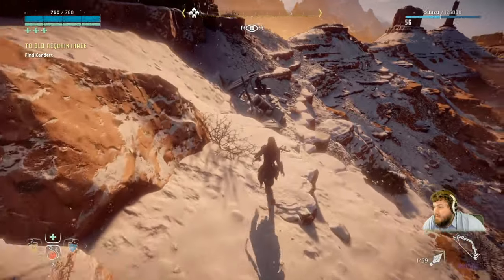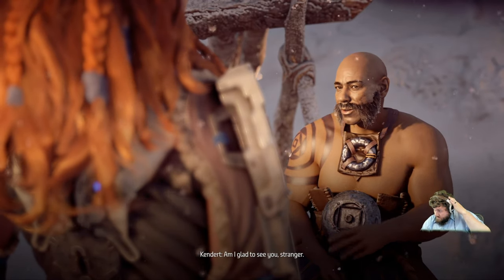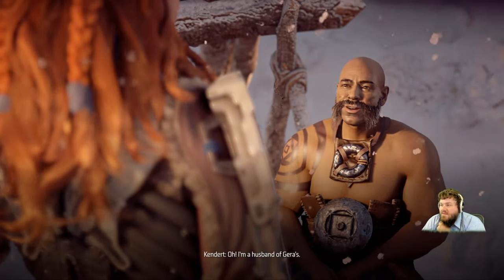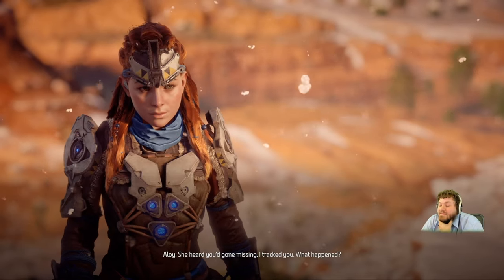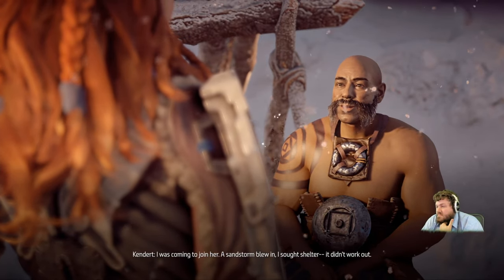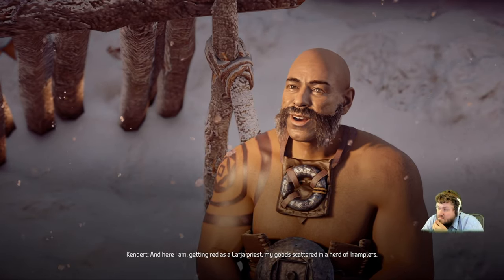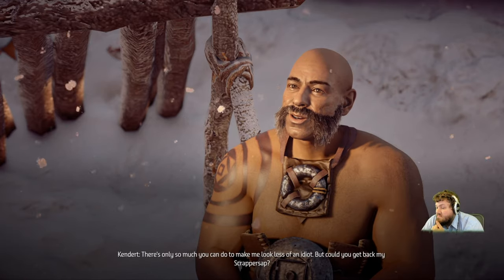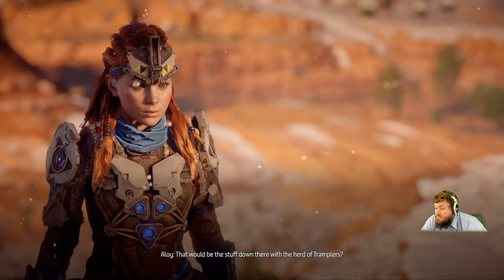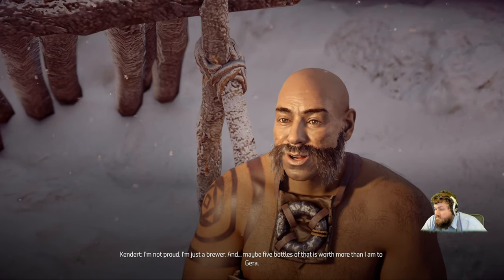Just chilling here, buddy. Am I glad to see you, stranger! Are you Kendert? I'm a friend of Jira's. I'm the husband of Jira's. She heard you'd gone missing. I've tracked you. What happened? I was coming to join her — a sandstorm blew in, I sought shelter, it didn't work out. And here I am getting read as a Carja priest, my goods scattered in a herd of tramplers. Could you get back my scrapper sap? That would be the stuff down there with the herd of tramplers? I'm not proud, I'm just a brewer. Maybe five bottles of that is worth more than I am to Jira.